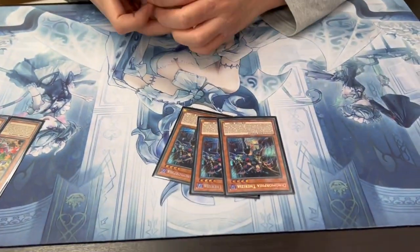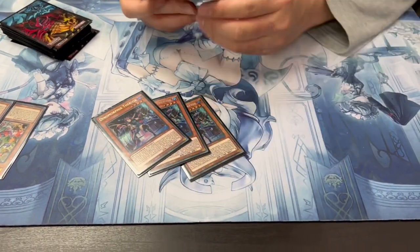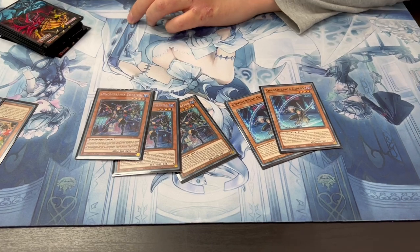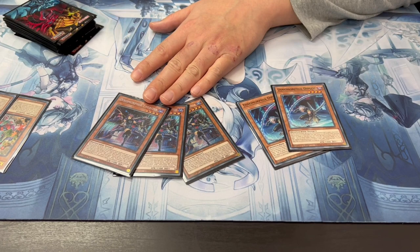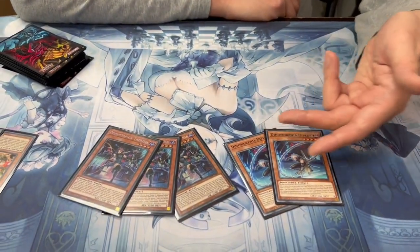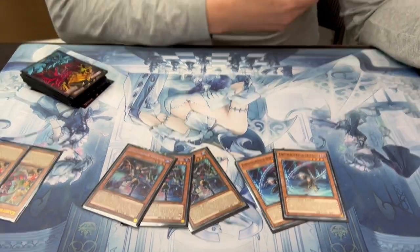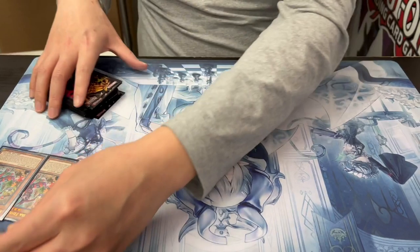Oh it's Dynomorphia! Yeah, so we got three Zs and Diplos. Three and two - this is the best ratio. It says you need the Dynomorphia trap, and this is two because I used to run three but I think two is the correct ratio. You don't want to brick on this really bad if you open it, but you still have to play it because you need the name unfortunately.